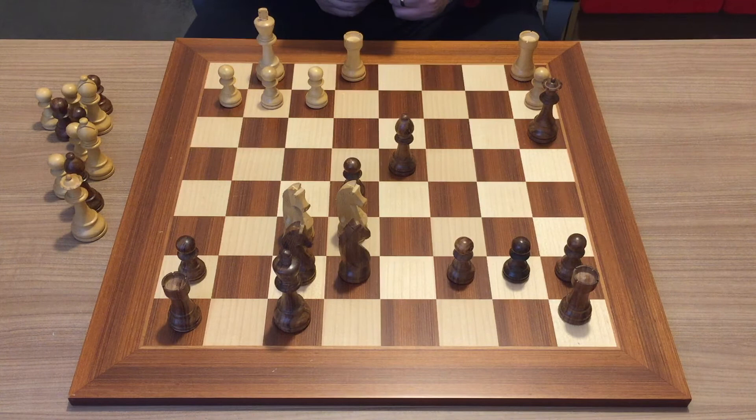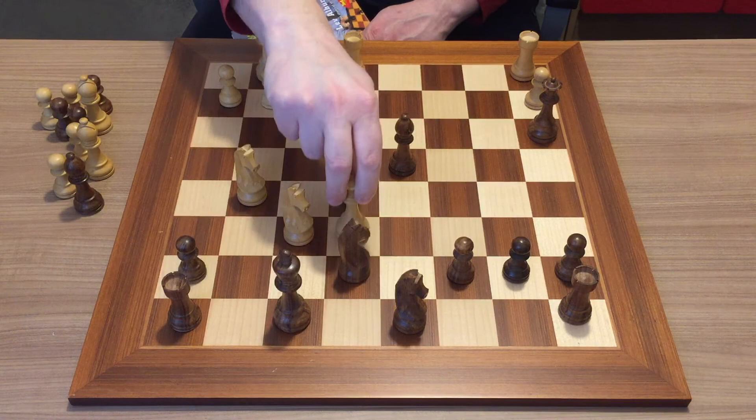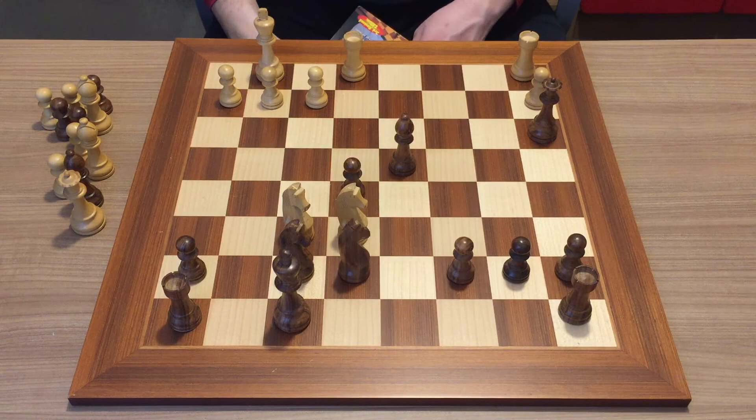This is the four knights checkmate — not a very common pattern, but not so difficult to find either. All you need to do is look for forcing moves: after queen to f7 check, the only response from black is to take with the knight, and then knight e6 is checkmate. Okay, that will be it for today.